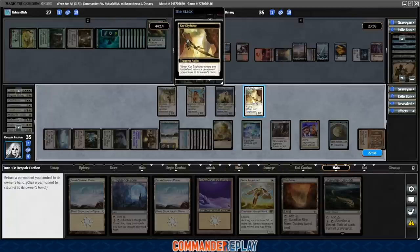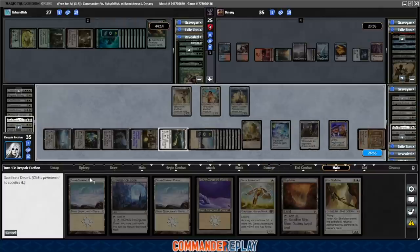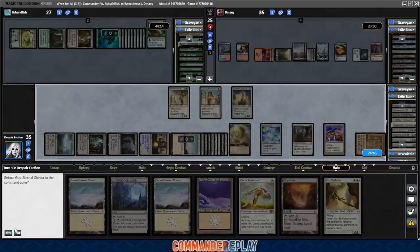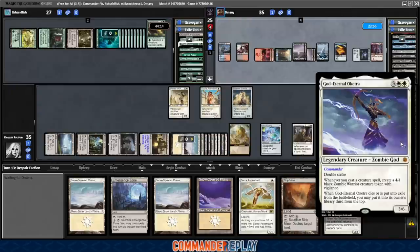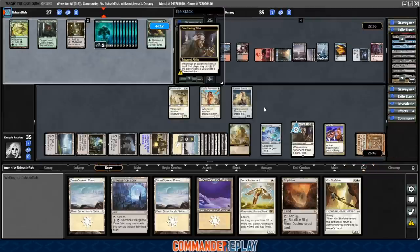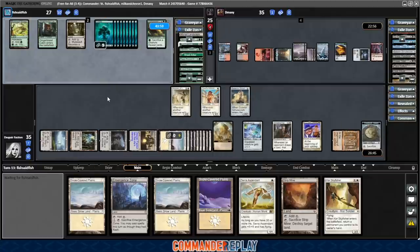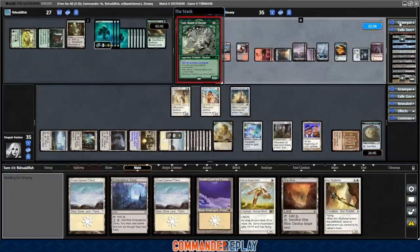Return Skyfisher to hand, play the Scavenger Grounds, activate the Scavenger Grounds, sacrifice a desert. Let's go back to the Command Zone this time — not mess that up like we did before. Got there! The shuffle helped put it on top. We started that turn at 64 cards and we're down to 58 in our library — we drew a bunch of cards there. Treasure token. We've also nerfed D-Manny really badly.